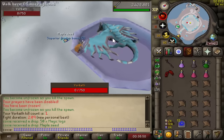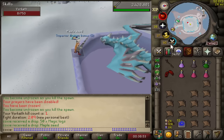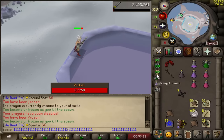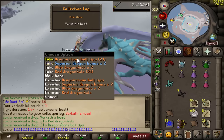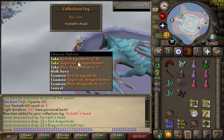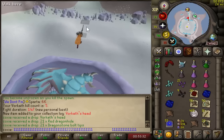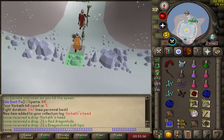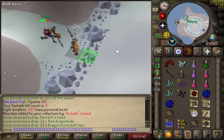I probably should have done it before the ZCB range training, but late is better than never. First KC. Five KC for a cat head - we'll take it. You get a guaranteed one at 50 so it's not like you have to be here for too long, but I was not expecting it that early.